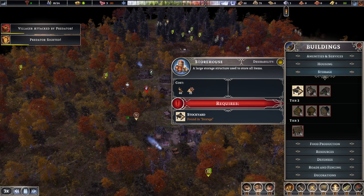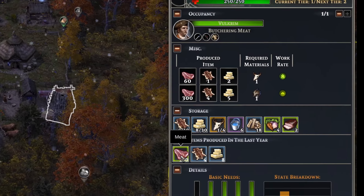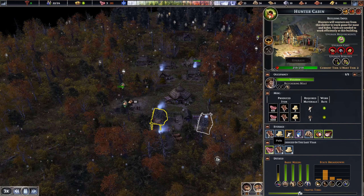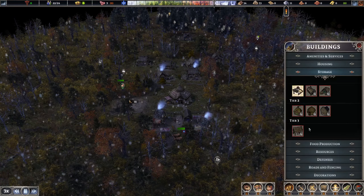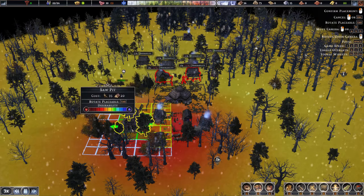Once the stockyard is up, get the storehouse up and then the sawmill. The hunters are bringing in meat, pelts, and tallow. With tallow and herbs you can make soap; with pelts you can make shoes and jackets. I recommend getting a cobbler up as soon as you possibly can. Now that we have storage up we can get the saw pit up.